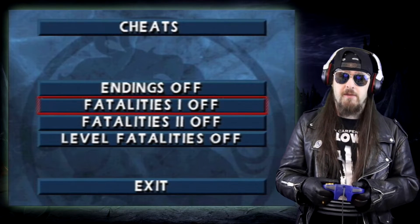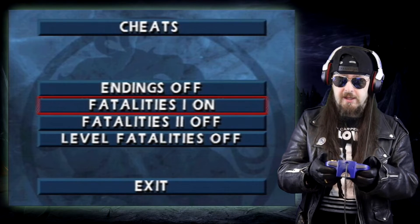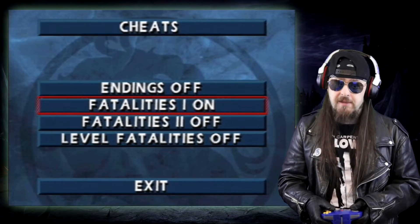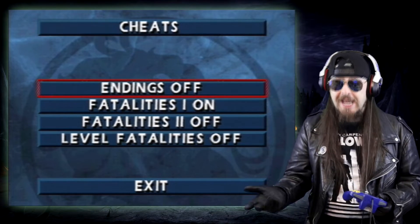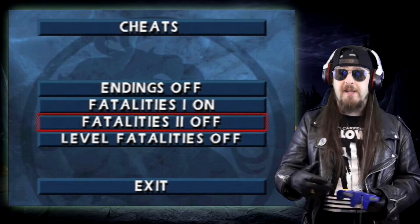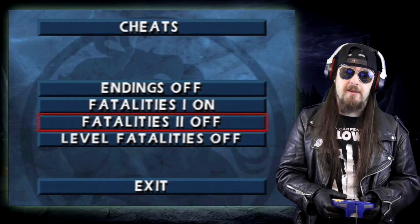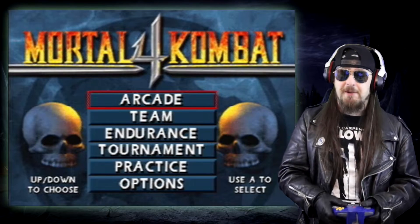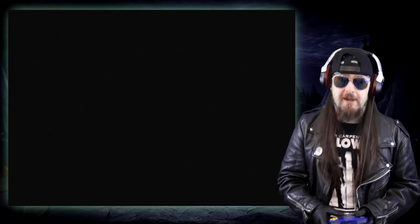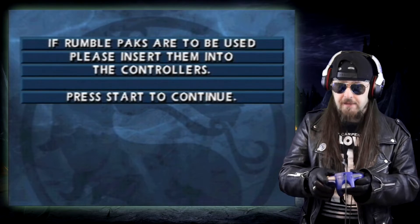So what we're going to do is stick on fatalities. To do it, it's up and high punch. The endings option basically means you kill one enemy and you see the ending for that character. Fatalities 2 is your second fatality — each character had two fatalities. Level fatalities are the simplest ones, easier to execute. We're going to jump straight to the arcade.